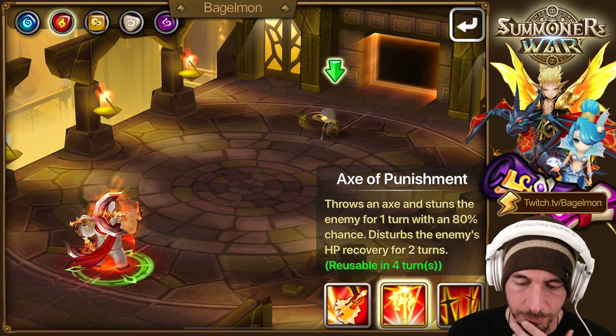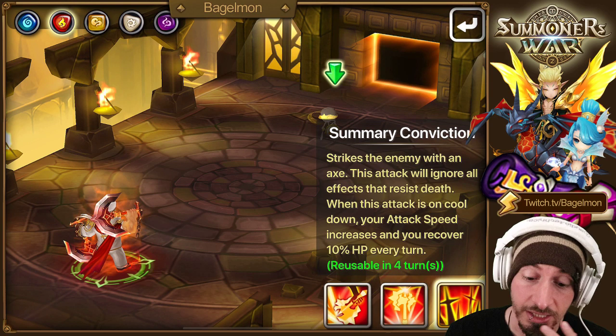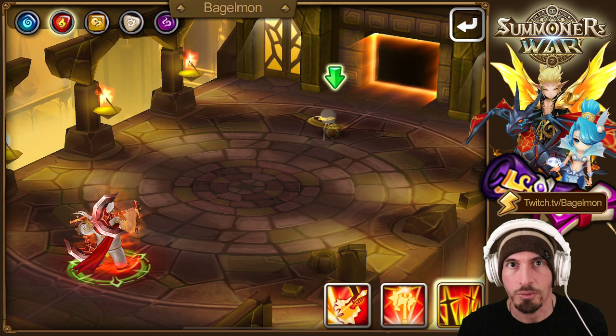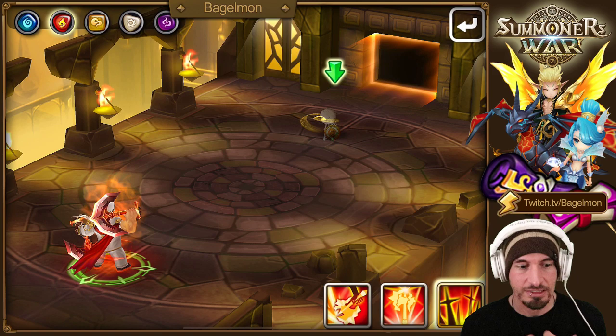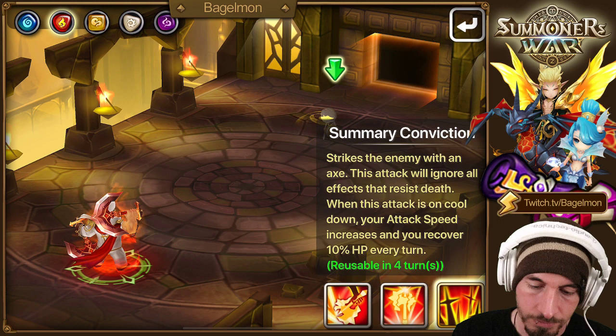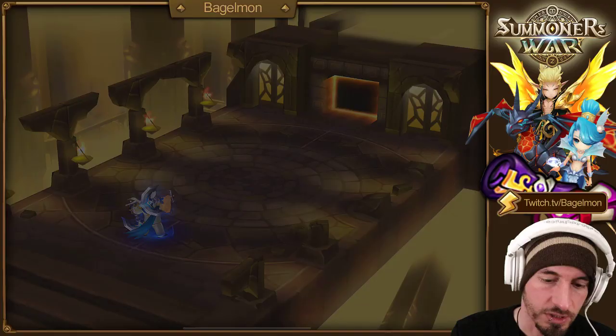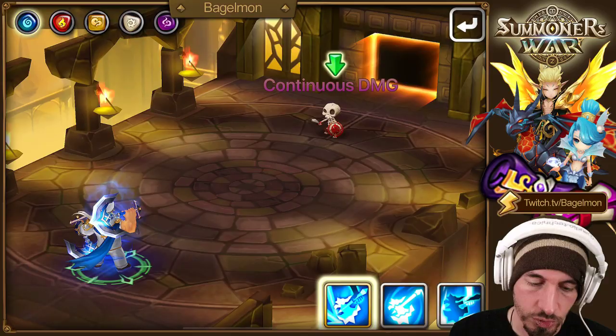He stuns, disturbs HP recovery, and this skill ignores effects that resist death. He's got the same passive - increases your attack speed and regens himself. The nice thing is you can't strip the regen buff or the speed buff - he just has it innately, it's not a buff that can be stripped. 80% chance - that's not a bad chance. He's niche but usable.